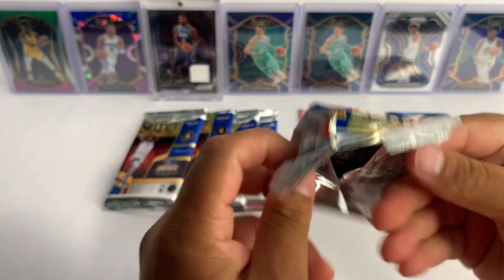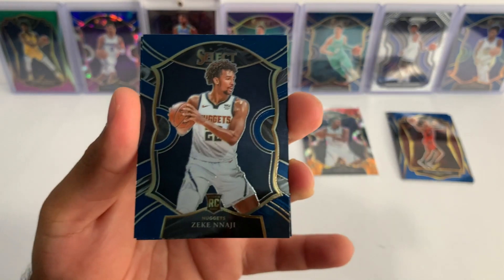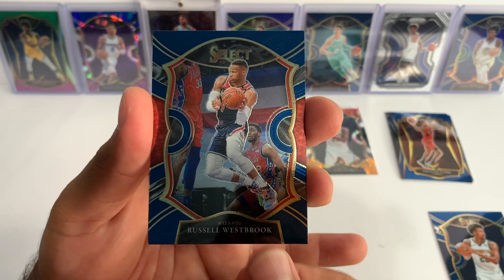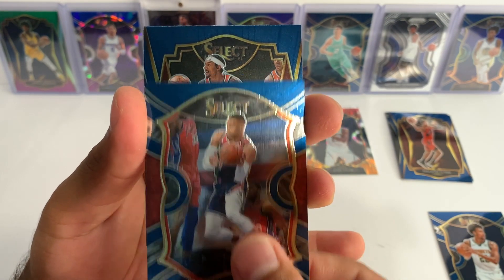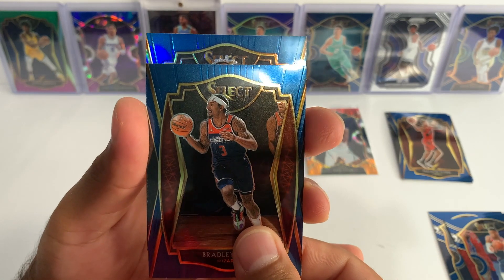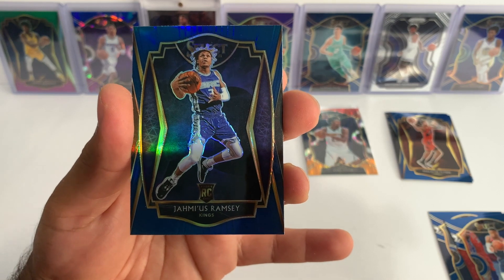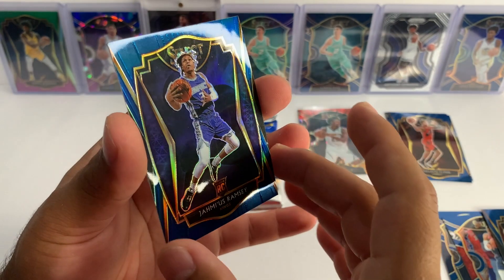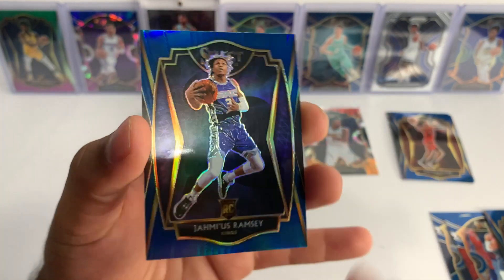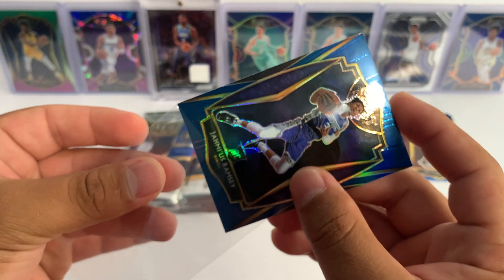Pack number two — looking for another Tyrese Halliburton. We got another Zeke Naji and then we got Russell Westbrook concourse. We got Bradley Beal for the Wizards, and our last card, that blue prism — who's this? We got a Jama'ius Ramsey — is that how you say it? This is premiere level, Sacramento Kings. Nice looking prism card, and it is a rookie so we're gonna go ahead and sleeve it up.